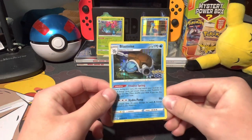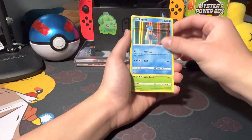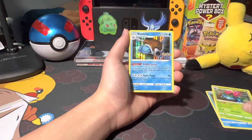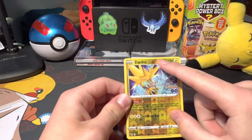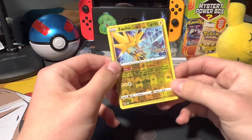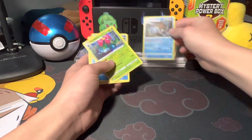Yo, that's crazy — Blastoise, let's go! Alright, I'm back and I'm going to show you the rares I got: a Lapras holo, a Venusaur holo, a Blastoise holo, and a reverse holo Zapdos rare. It's a miscut — look how thin it is up here and how thick it is down there. That's cool! I also have another one — I think it's a Ninetales — but yeah, that's sick.